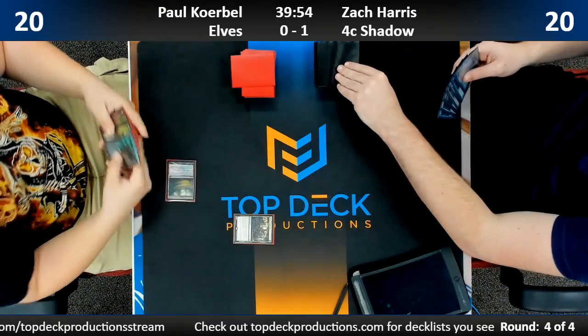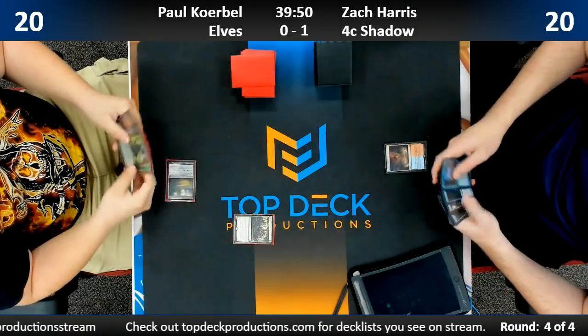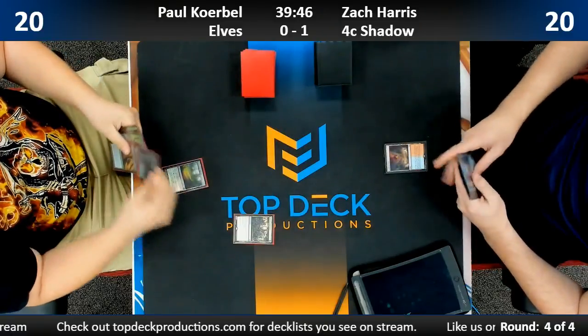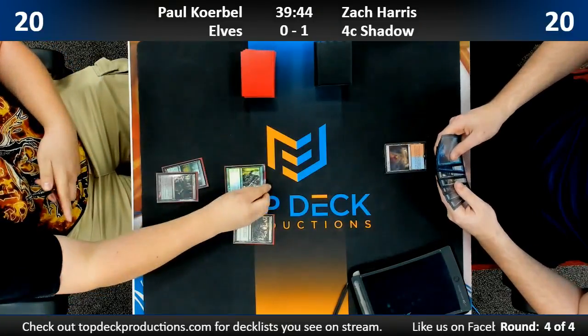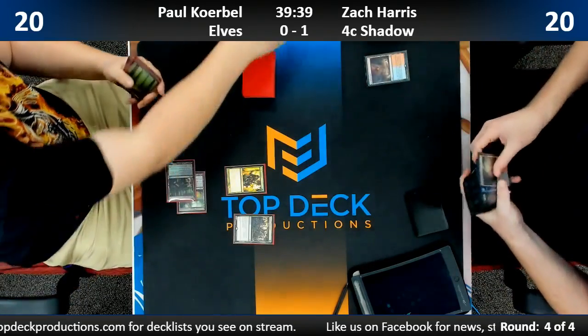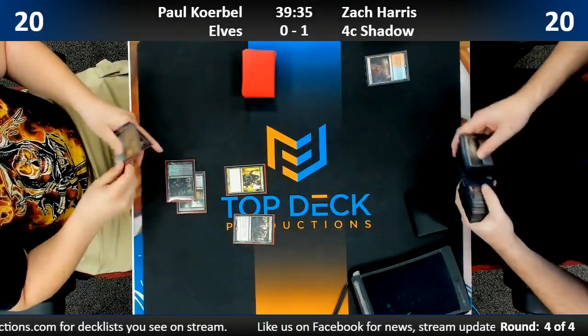Shapers' Sanctuary is the enchantment from Ixalan — whenever Zach targets one of Paul's creatures, Paul gets to draw a card. That's pretty good here since Paul's going to play a lot of creatures and Zach is going to want to kill them, so Paul will draw a lot of cards. There's also Elvish Mystic, which basically replaces itself — it's basically Baleful Strix.